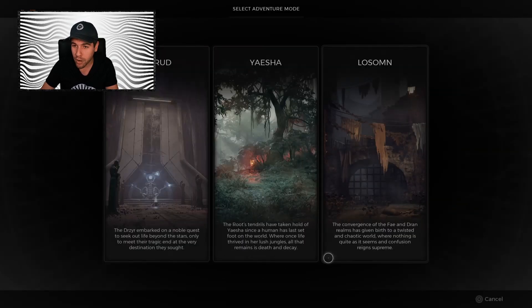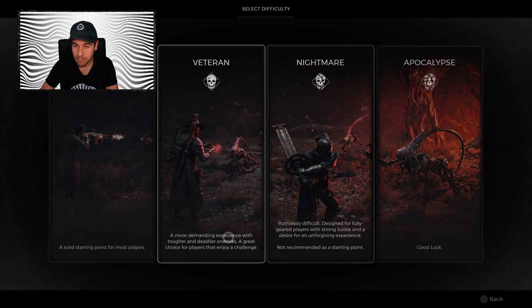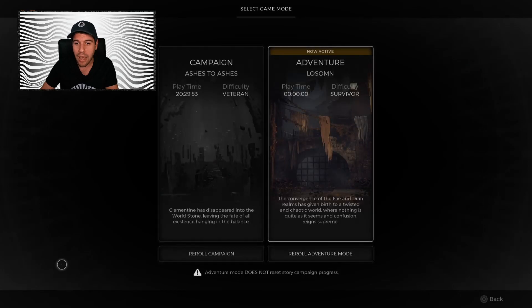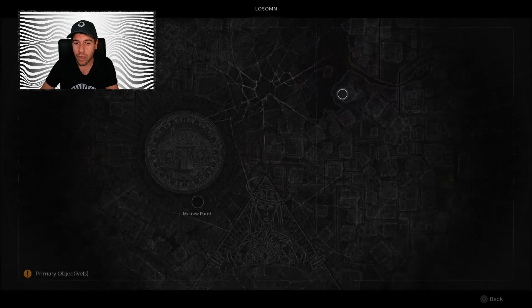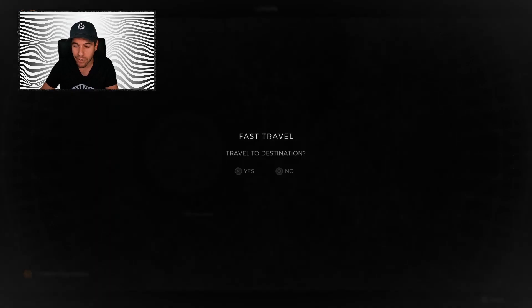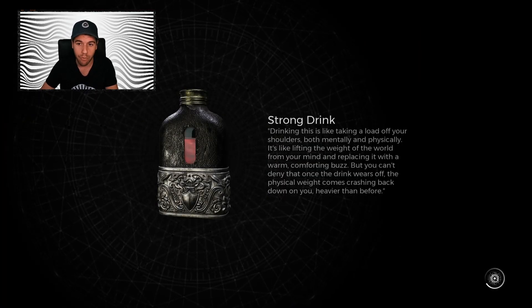First thing you're going to want to do is go to your adventure mode, go to Lowsom, survivor difficulty — you don't need to have it any more difficult than that — and then start a new adventure in Lowsom. We want to make sure that our first area is the Morrow Parish so that we can get the Asylum area. If it's not here, re-roll the adventure until this is the starting area for you.